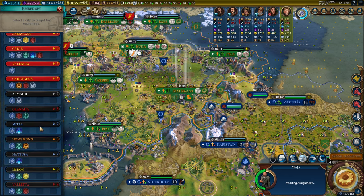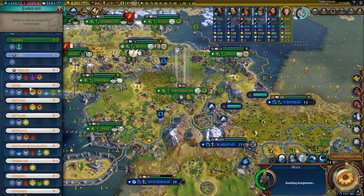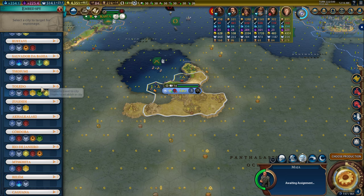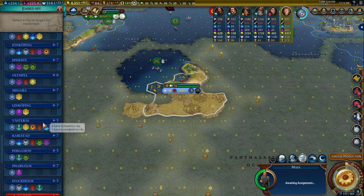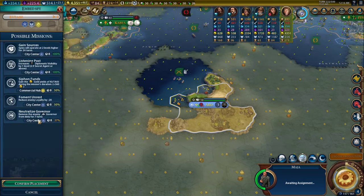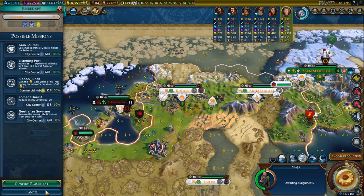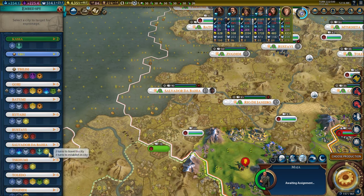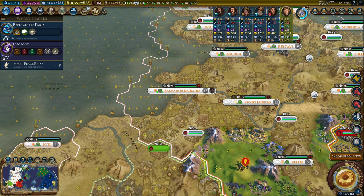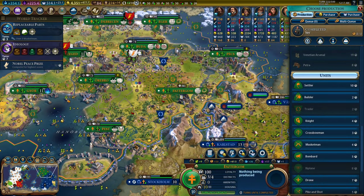Let's go spy on Christina. What can I do in there? Basically nothing. It's very satisfying to me that she got murdered this game for some reason — she just got on my nerves this time, she forward settled me. I do have another spy in here so I might as well go here and run a gold mission or something like that.